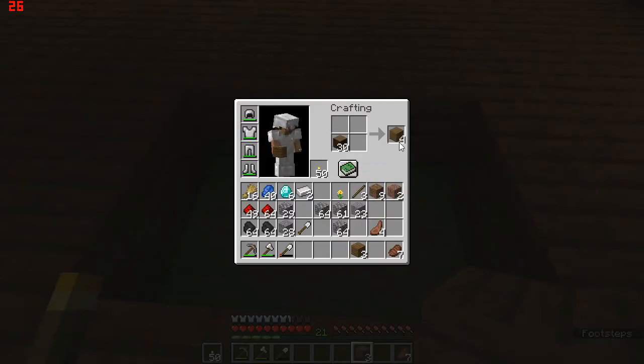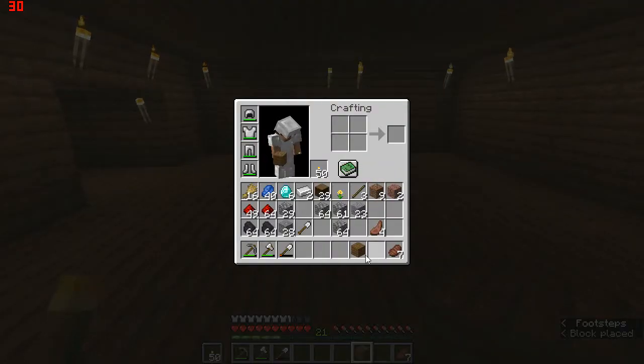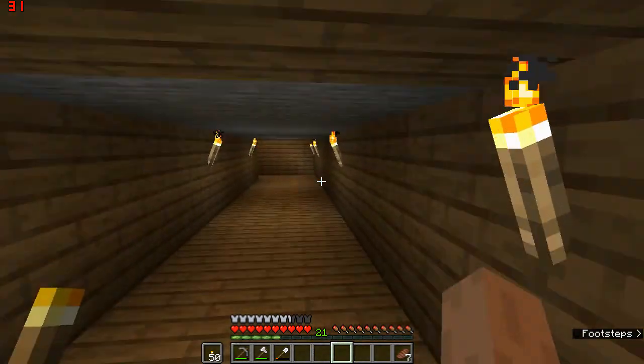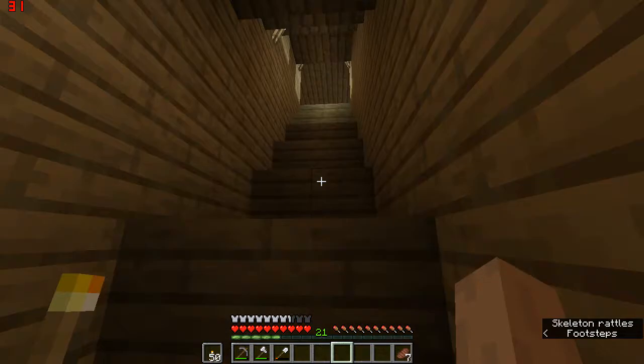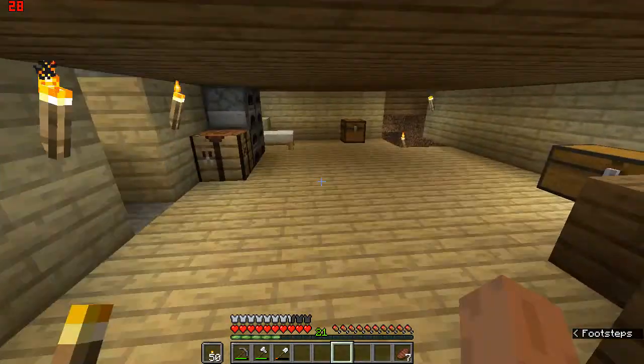We need six — just one more. That's sorted. Let's make a few more torches just in case. That's our chest room absolutely sorted. We'll make the ceiling better later but right now we need to start making chests.